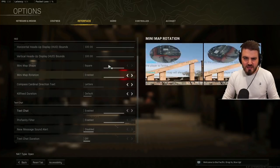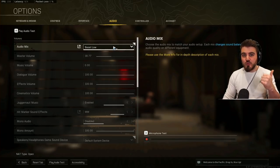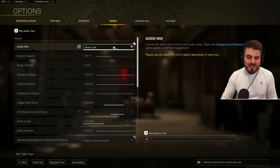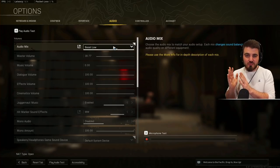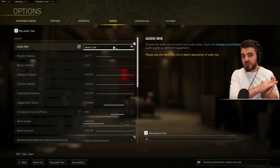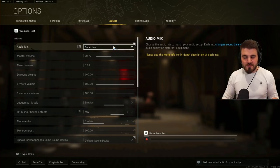In audio — audio mix is going to be between Boost Low and Boost High. Both help with footsteps in different ways, and different streamers and pros use both. I've been trialing Boost Low with good results recently, but I'm going to try Boost High as well going forward.